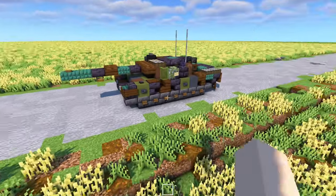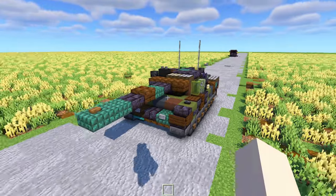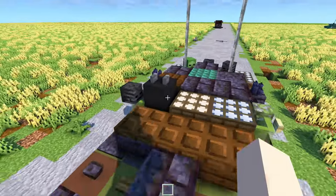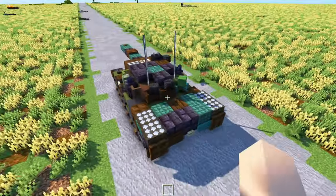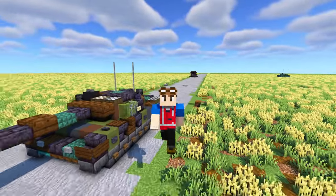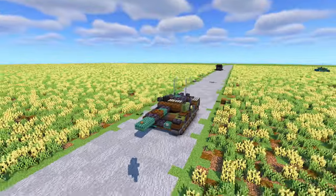Let's take a closer look at the build. It's in NATO Woodland Camouflage. We've got the 105mm gun — the Leopard 2 has a 120mm, so it's quite less firepower. We've got the commander's sight over here, smoke grenade launchers on the sides, and some antennas in the back. It's their basic Cold War-era tank.